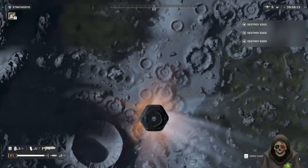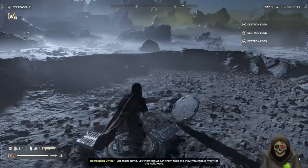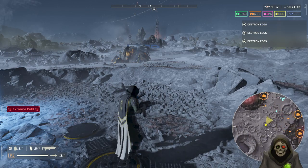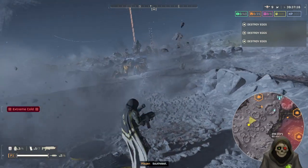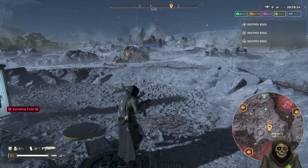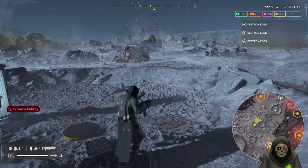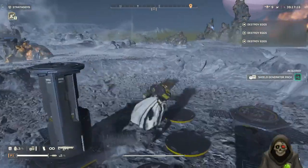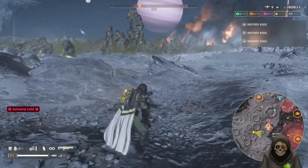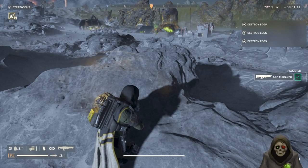When you land, pick a nice spot that's not near bugs and immediately call in stratagems. The next thing you want to do before going directly into an objective is look around and check if there are any stalker nests nearby. It doesn't look like there are any here, but if you do see a stalker nest you can ping them and it'll mark them on the map.